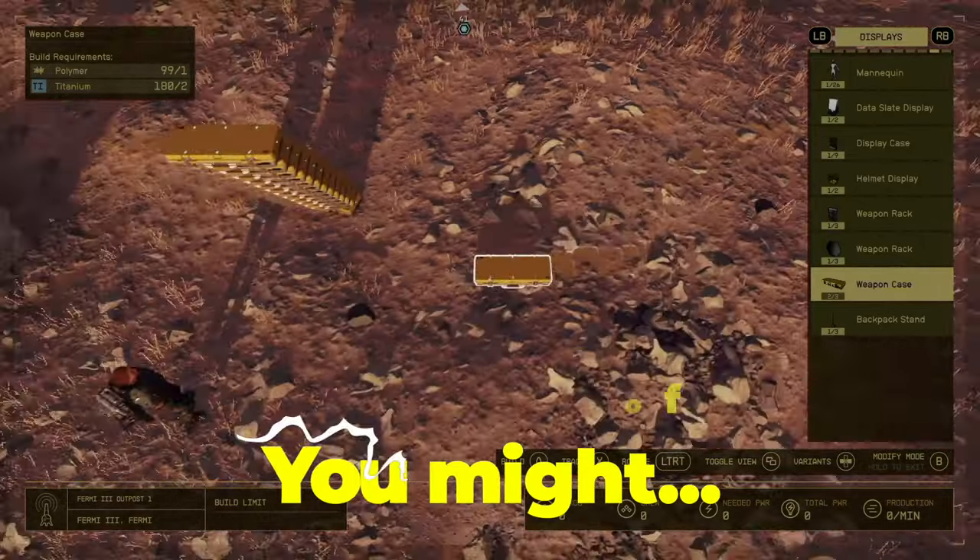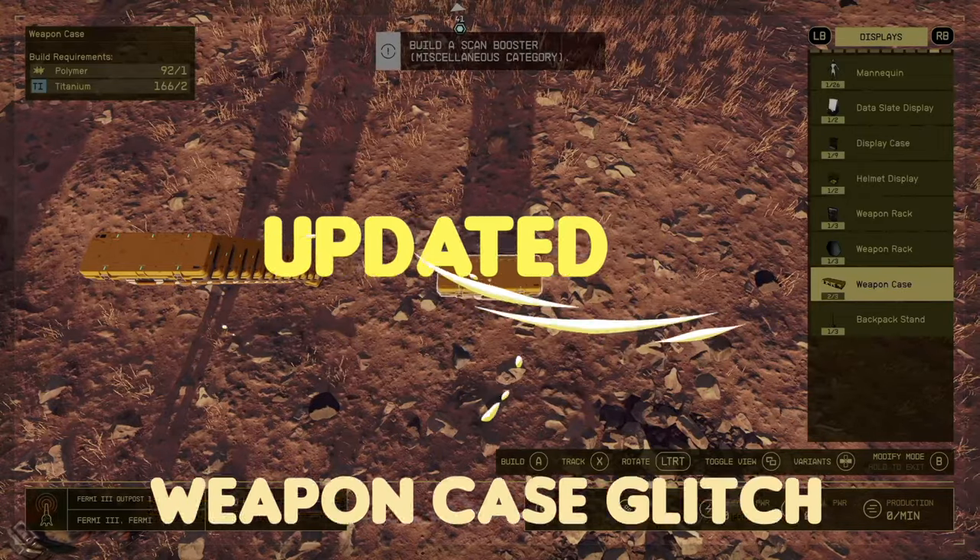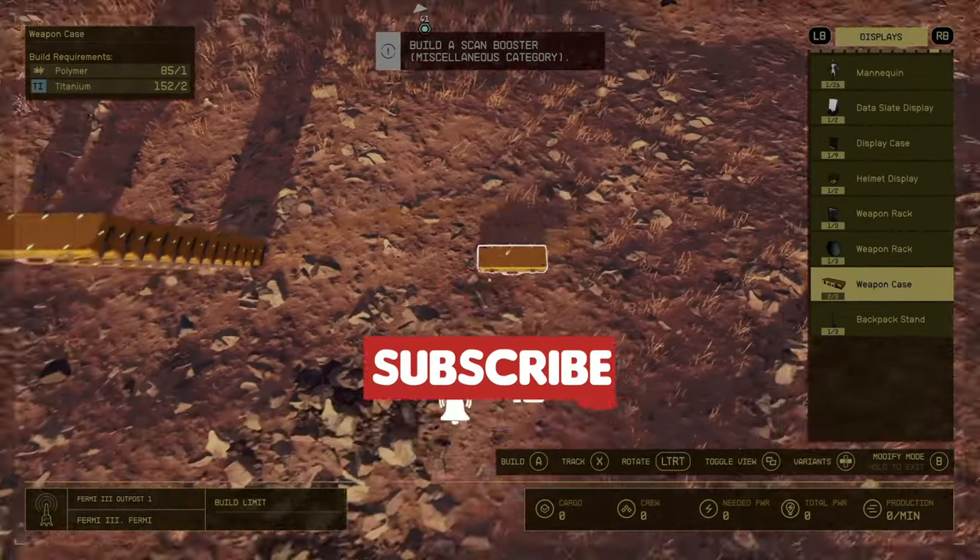A lot of you might be interested in trying to do the weapon glitch and don't know how to do it. It's a little bit different and it takes a little bit more finesse this time around, so let's get into it.